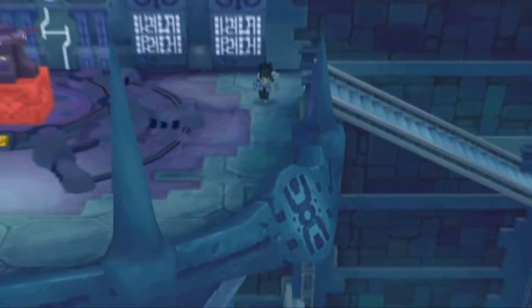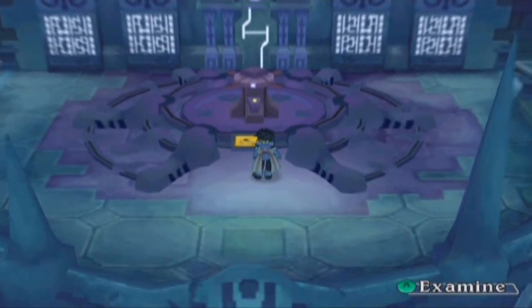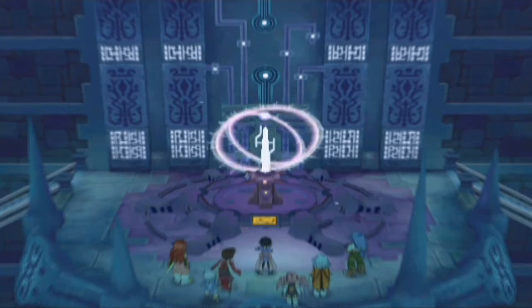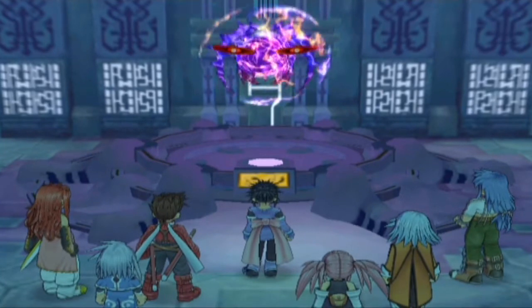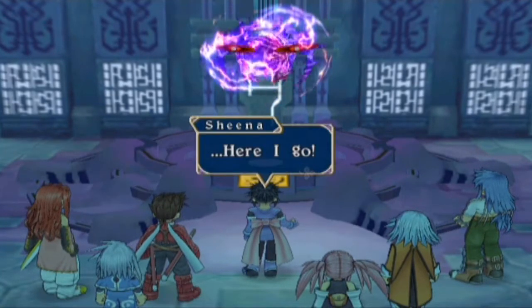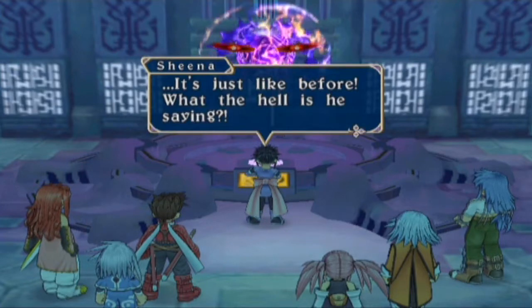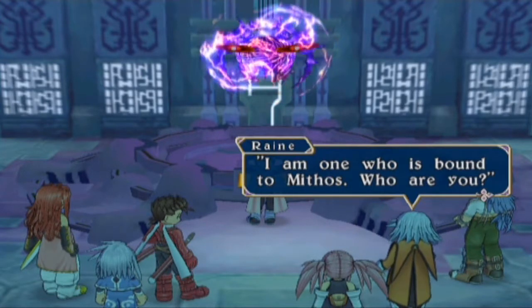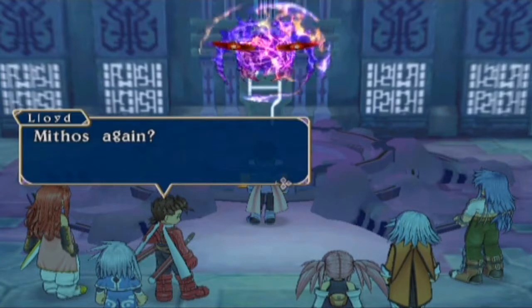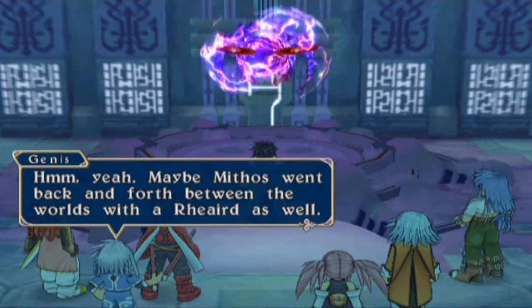Let's do this - let's take on Volt. Oh phew, I don't have to battle you. This is it - examine this and it's time to take the battle to Volt. Here's the crazy summon spirit himself - it's finally time! He's just like before. What the hell is he saying? Sheena, calm down, I'll translate. Thank you Raine. 'I am one who was bound to Mythos.' 'Who are you?' Mythos again - how could he make pacts with summon spirits in both Tethe'alla and Sylvarant?